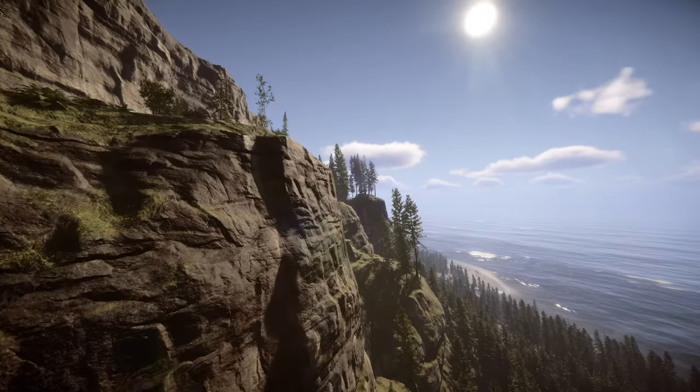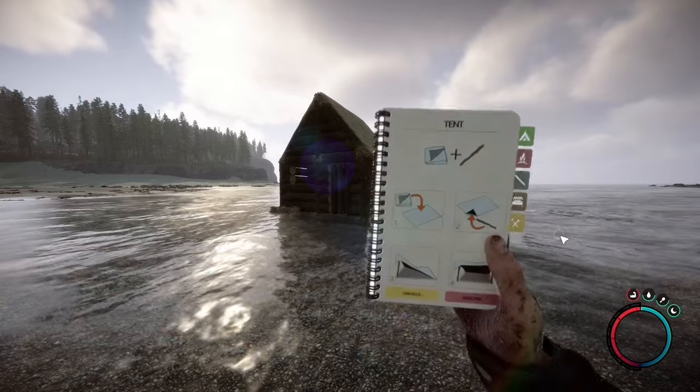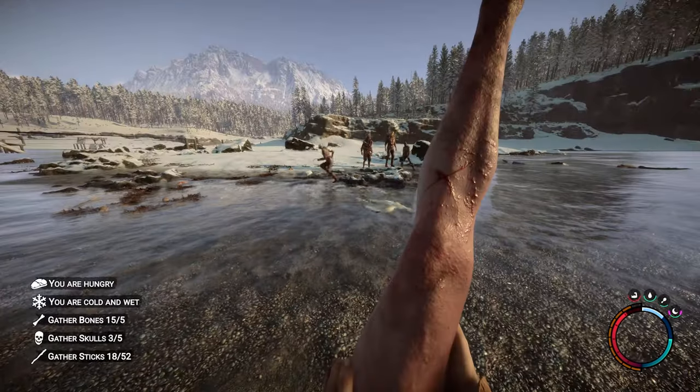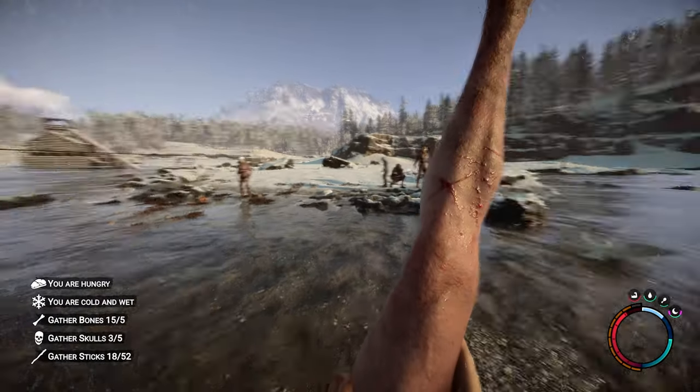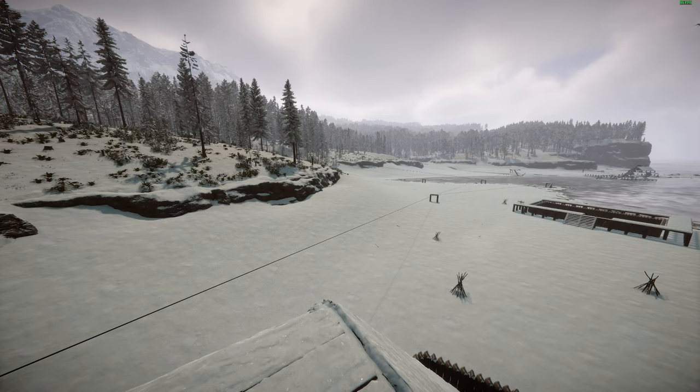Now you have what you need to set up camp. Pick a spot somewhere on the map in this region — somewhere close to the water, or even better, in the water. Saltwater, that is. I found early on that cannibals don't like water. If you build your base in the shallow bay area, you can live in relative peace and won't need walls or any defensive structures.